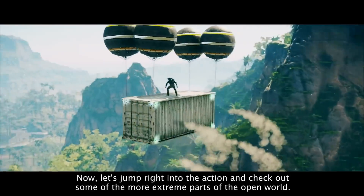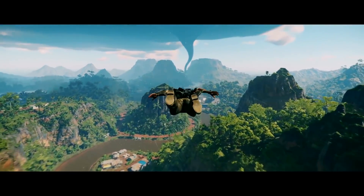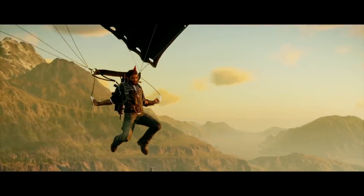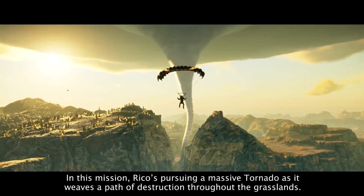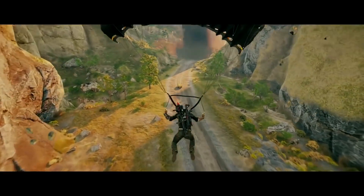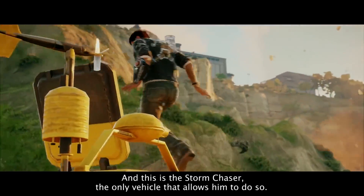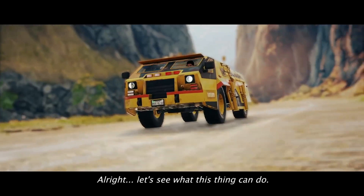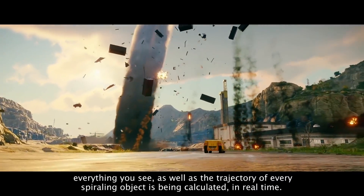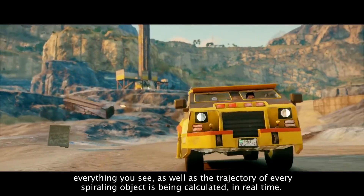Let's jump right into the action and check out some of the more extreme parts of the open world. In this mission, Rico is pursuing a massive tornado as it weaves a path of destruction throughout the grasslands. This is the Storm Chaser — the only vehicle that allows him to do so. Thanks to Avalanche's new Apex engine, everything you see, as well as the trajectory of every spiraling object, is being calculated in real time.